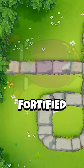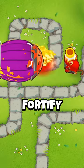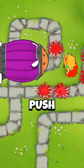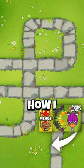Everything but the fortified BAD. You can't stun it, slow it down, de-fortify it, instantly pop it, or push it back. All you can do is pop it. And here's exactly how I did it legitimately.